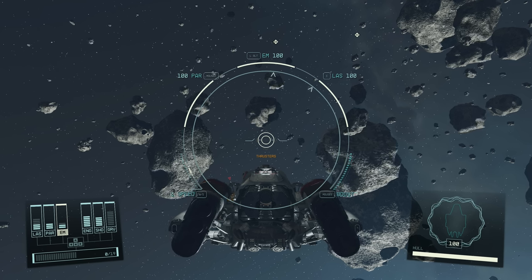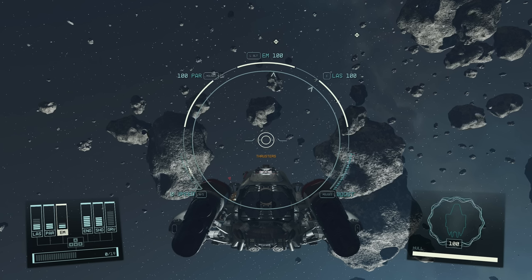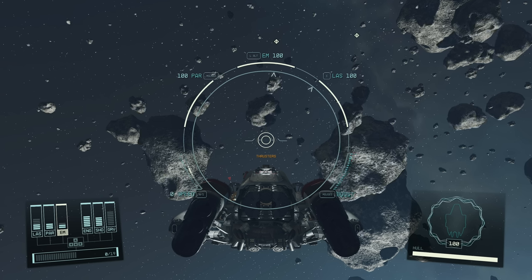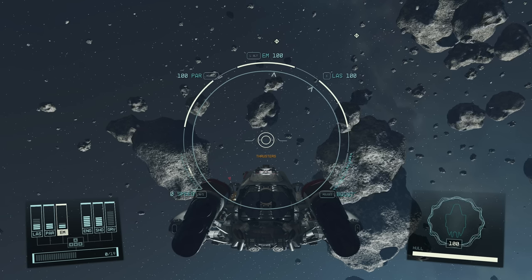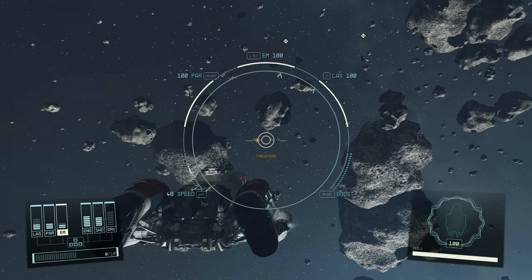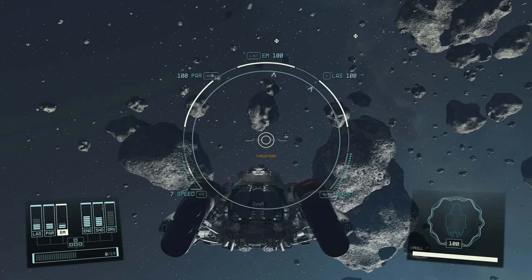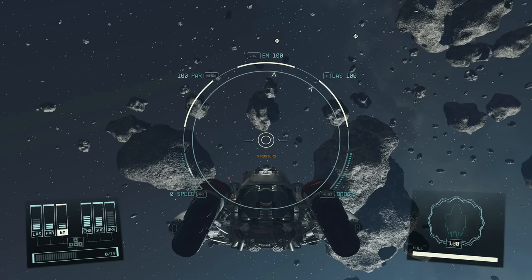Now, even after learning about the thrusters, my first thought was: it's for fine-tuned maneuvering — trying to dock or land. Except you don't do any of that manually in this game, so not that useful. But thrusters are actually very useful even without the drift function. The sideways and up-and-down movement is actually quite fast, so calling it fine-tuning is not exactly true. It gives you quite a bit of speed, so it will help you in maneuvering in combat as well. It's not just for landing and docking.